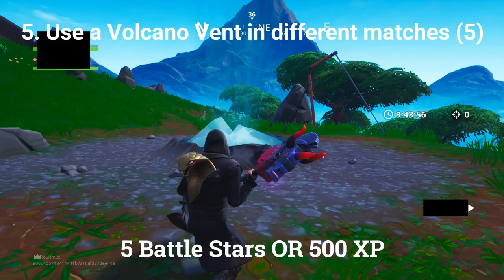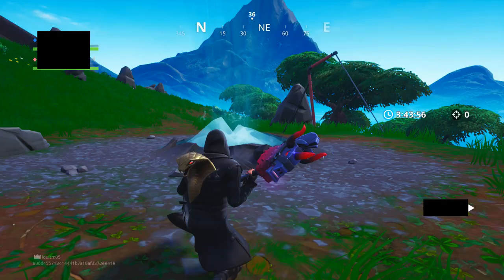The fifth challenge is to use a volcano vent in different matches. You can get 5 Battle Stars or 500 XP if at tier 100 if you use 5 of them. This challenge is quite easy, though you do need to do it in different matches. These are what the volcano vents look like and they obviously spawn all around the volcano — all you need to do is go to the volcano and run into one of these.